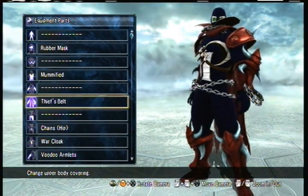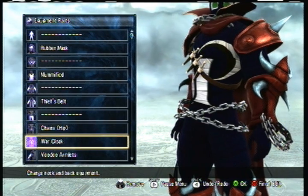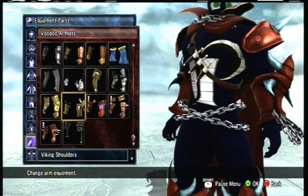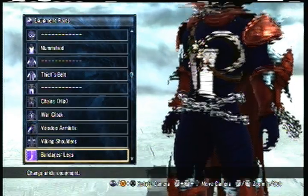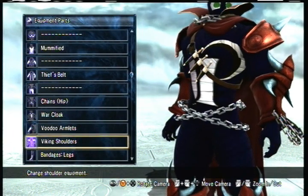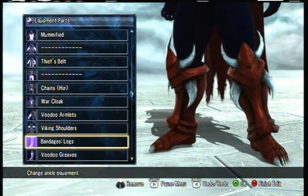Next, for the upper body, we're going to put the Thieves Belt — it's basically the first item up there. On the hip, add the chains because Spawn had a whole bunch of chains on him. For his neck, put the War Cloak. The War Cloak is basically towards the bottom — it works the best, it's nice and long, and it stretches all the way to his feet. For his arms, you're going to want the Voodoo Armlets — those are the ones with the spikes, second from the last row, right before the Iron Gauntlets. For his shoulders, give him the Viking shoulders; they have the one spike. And for the legs, give him some bandages, though it really doesn't matter because you're not going to see it anyway.